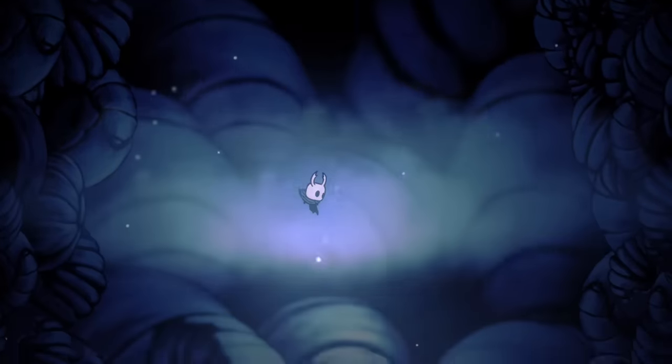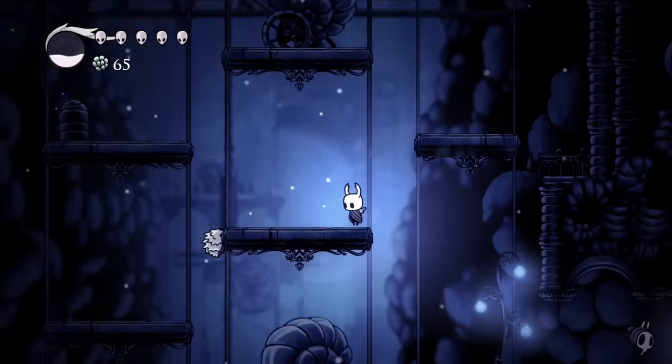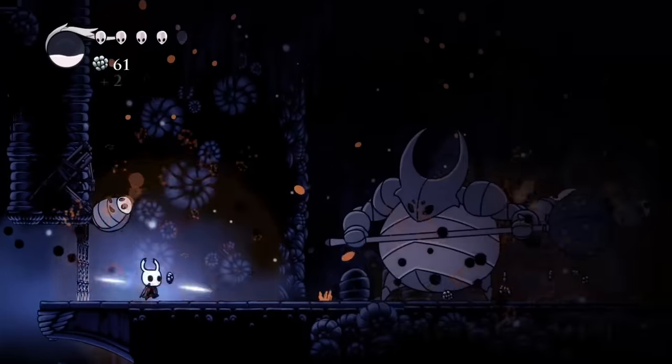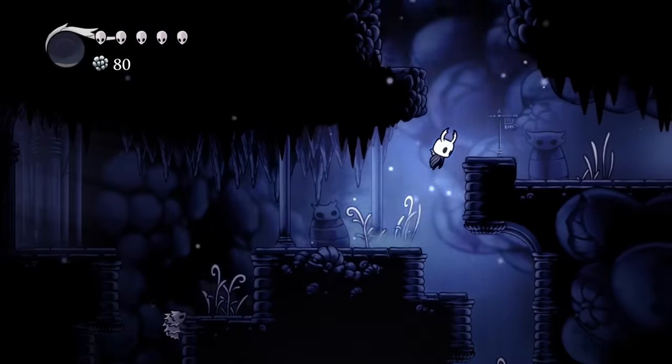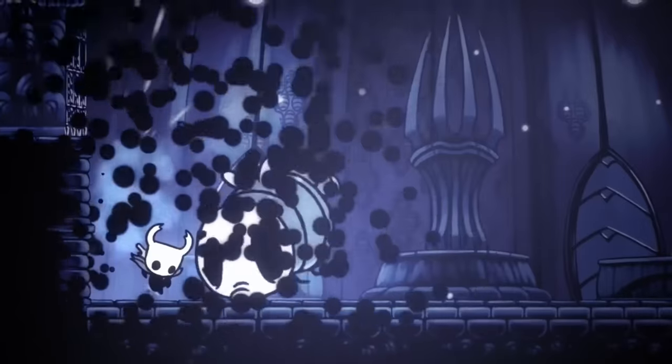We started out as normal, free falling into King's Pass, said a quick hello in passing to Elderbug and down the well into Forgotten Crossroads. Now the standard first boss to encounter is the False Knight, so one to the counter there. Taking a different path — this could be useful later — lets us meet Gru's mother, so easy first two and we're already into skips.